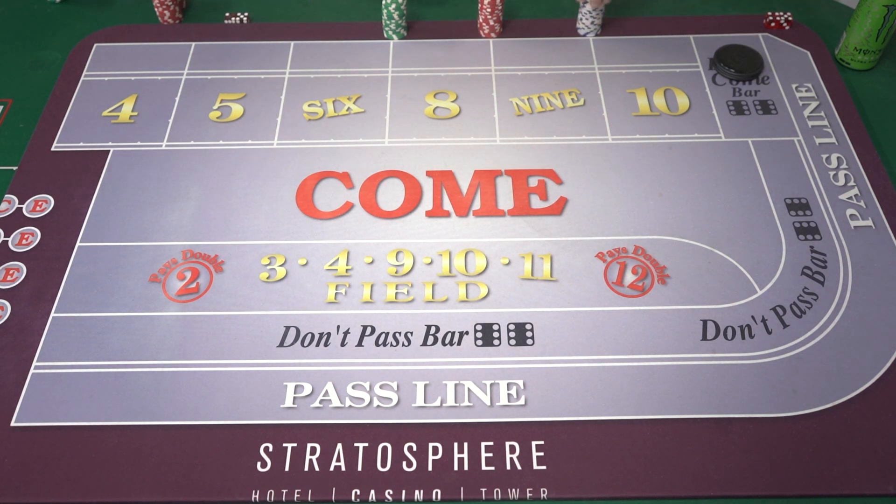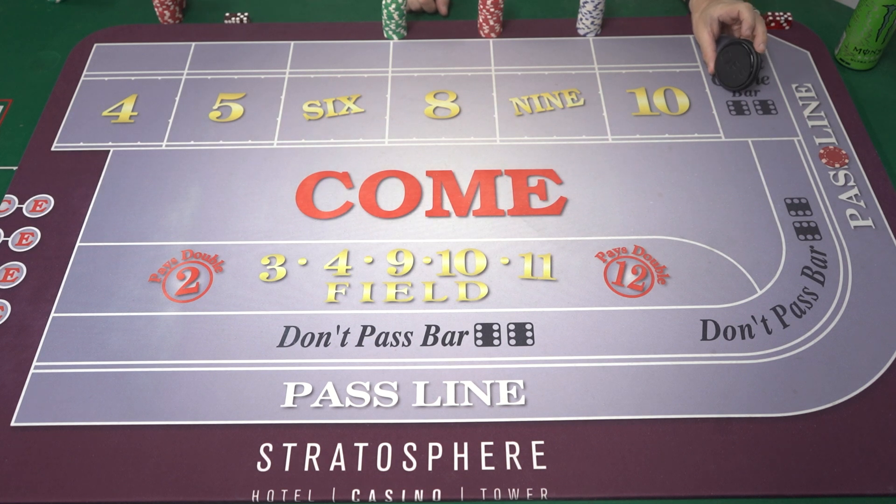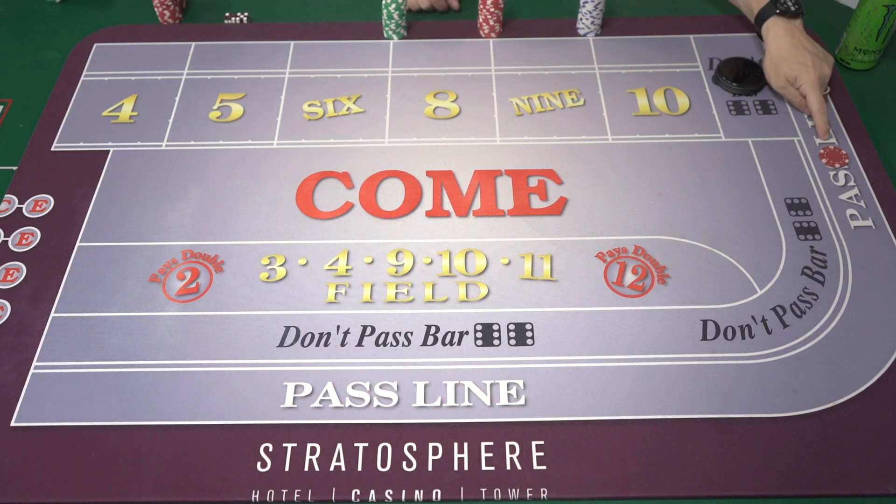Let's first get the pass line bet out of the way, because the come bet is really a pass line bet except later in the game. When we're coming out, we're looking for a new number — either the first shooter's first roll or maybe the shooter made a pass. The puck is here saying 'off,' sitting in the don't-come bar, and the person is shooting the dice. 7 or 11 wins on the pass line; 2, 3, or 12 loses.